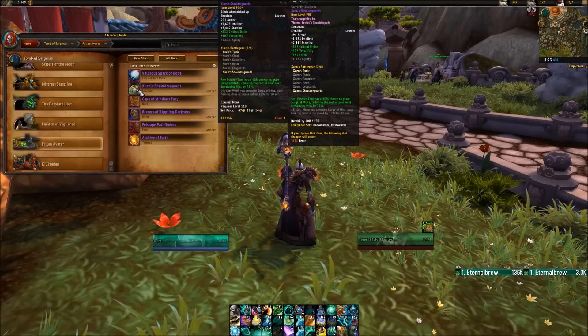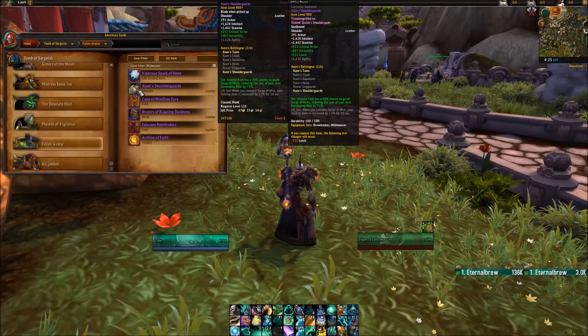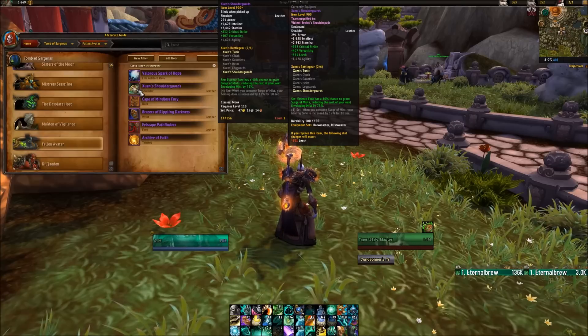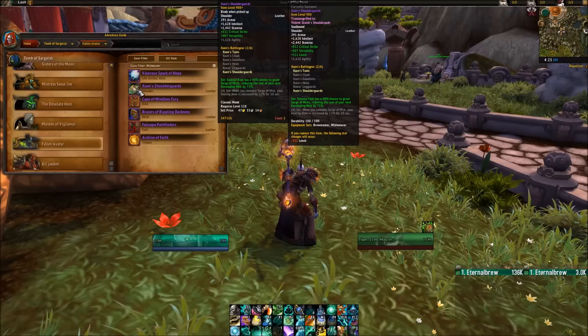The 4-piece bonus: when you consume Surge of Mist, your healing done is increased by 12% for 10 seconds. So when you use Essence Font and proc Surge of Mist, then use Enveloping Mist while it's procced, you now have a 12% healing increase for 10 seconds — and we're going to talk about how powerful that is later on.